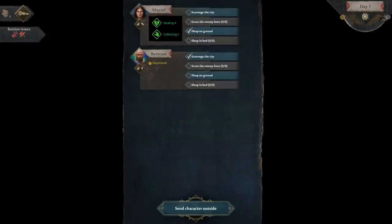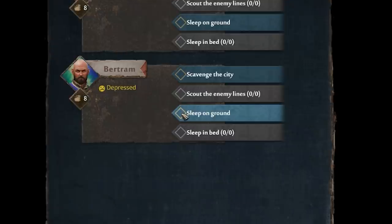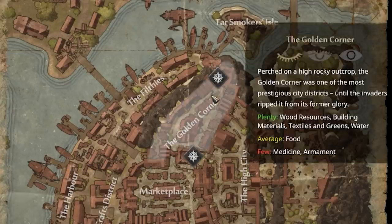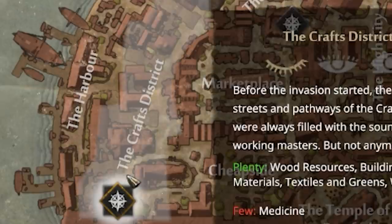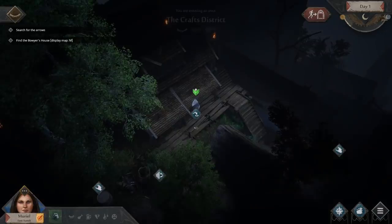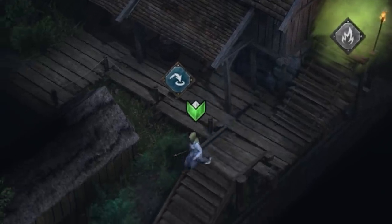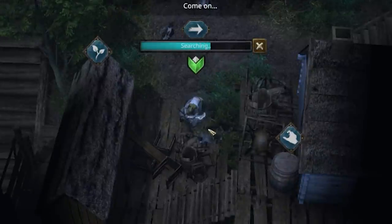Muriel, you're gonna scavenge the city. Bertram, you're gonna sleep on the ground because we didn't have enough wood to craft. These are inactive passages — I imagine we'll be able to unlock them as we explore more of the city. Here's our castle up here. Our little secret path leads us into the Craftsman District. The first time I played this in a warm-up, we actually spawned in the Golden Corner. So it's time to start scavenging. Muriel, please don't die — everybody's lives depend on it. It looks like we need a torch to burn a body in order to get up there.